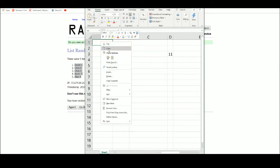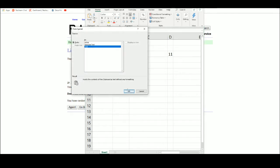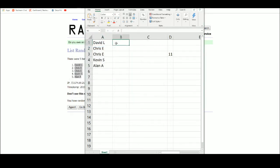Alrighty, check out our order. Congrats to David, you got first pick. Chris at two and three. Kevin four. Alan then for two. And then it comes back up to Kevin, Chris for two, and David.